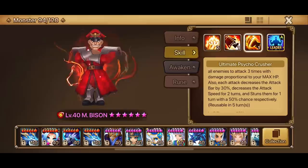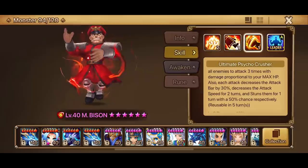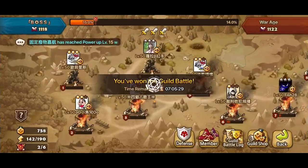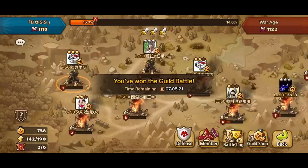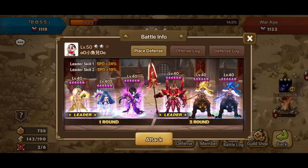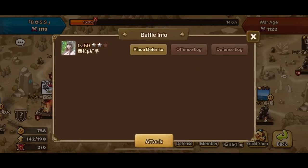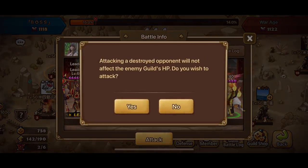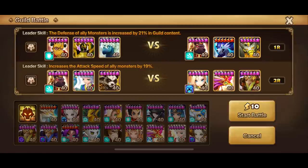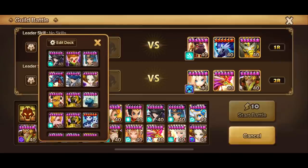Without further ado, let's go bring him to a Guardian 3 Guild War. We are battling War Age and we're going to look for some towers that we can bring our Fire M. Bison against. Definitely trying to avoid water and speed teams, because we're going to bring slow and HP-heavy teams. Let's go bring our M. Bison against this Ritesh, because Ritesh is also an HP wind monster.